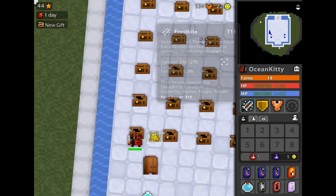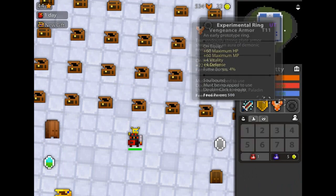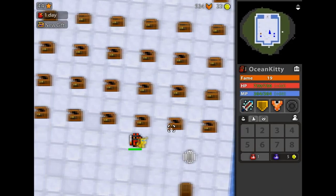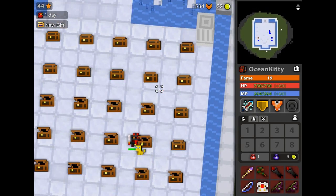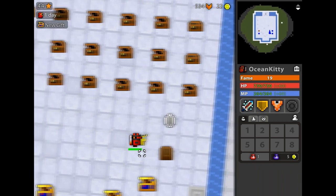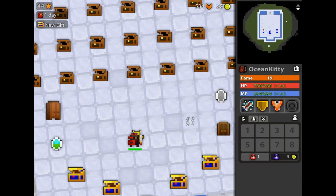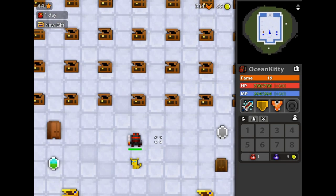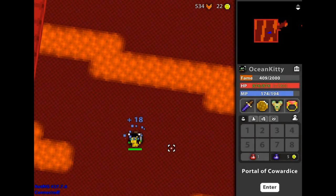Consume Def until you have about ten consumed. If you have a decent pet, maybe a little less. Now you have your ten Def consumed, your character has some good equipment, and you're a little tankier. With those ten Def consumed, it's time to move on to the Abyss of Demons.